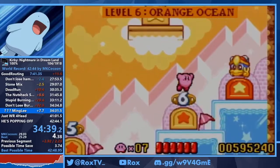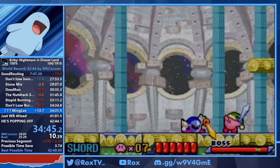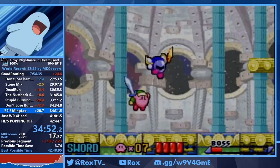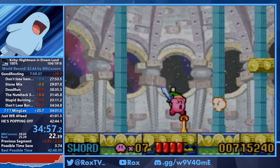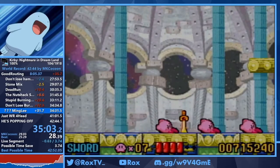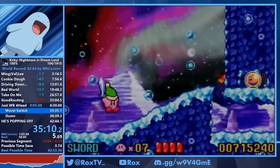Now we're heading to Midnight — the most random boss in this run. He can either block, attack, or jump. I get an okay pattern here — a few blocks and he hits me a couple of times, but it's not the end of the world. 100% is a lot safer than any percent because every time you hit a switch you heal yourself, which is really helpful.